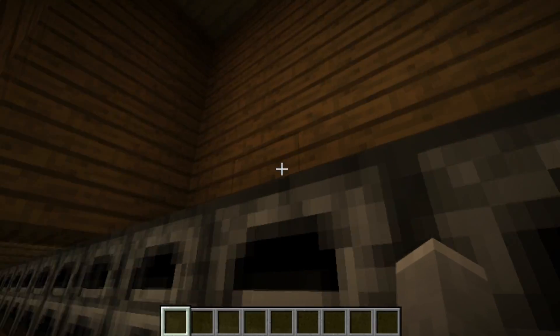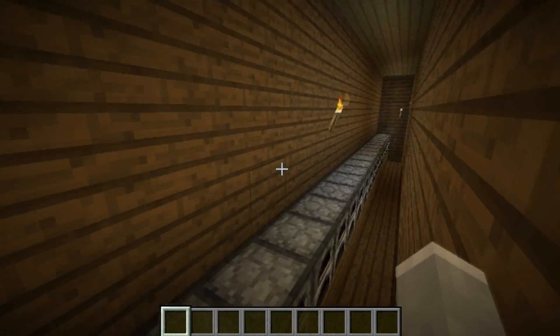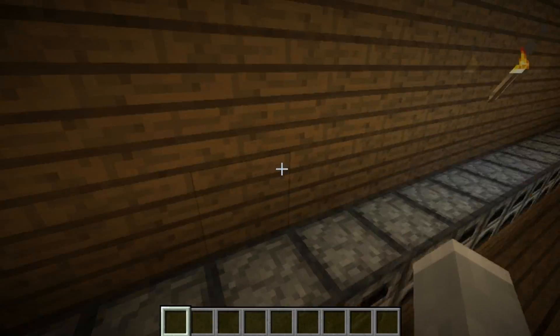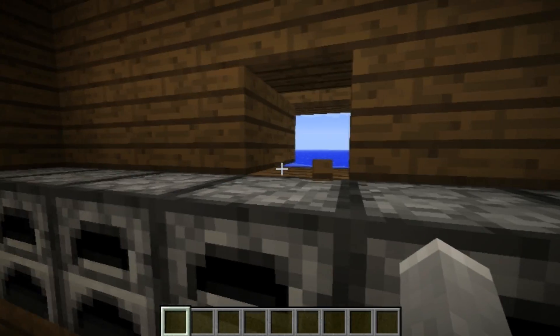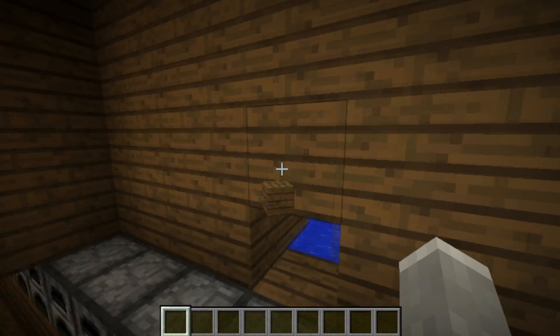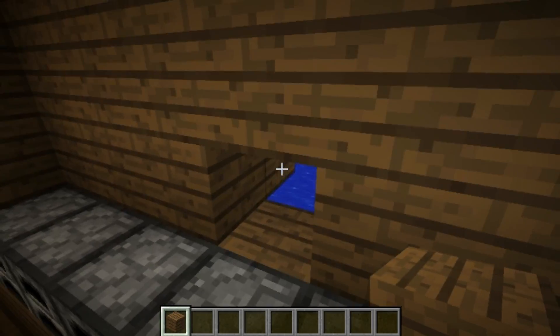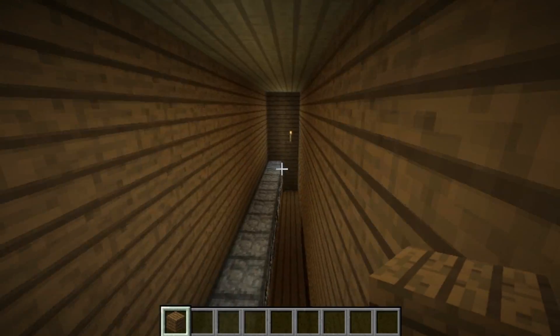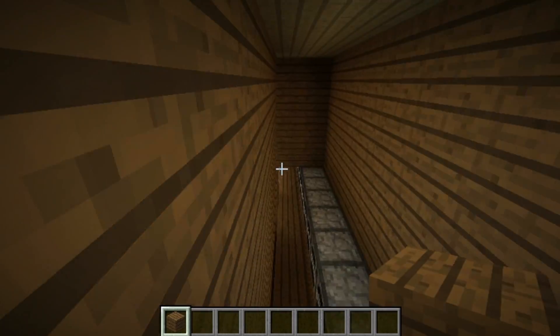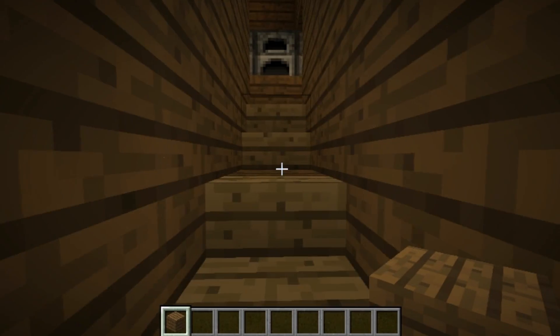Then up here is furnaces, and I was thinking of putting in dispensers kind of as cannons, because as you can see, it just kind of goes to the outside. But I didn't — I think it would have been a cool idea. And this is just the same on both sides, like over here, it is the same.